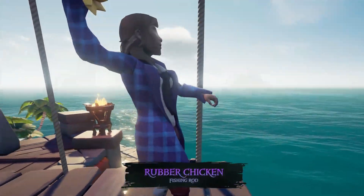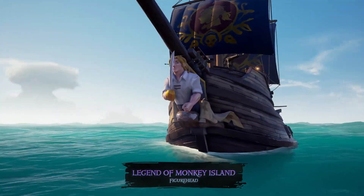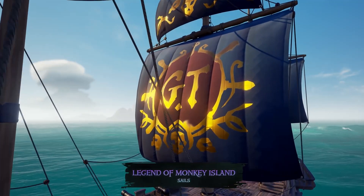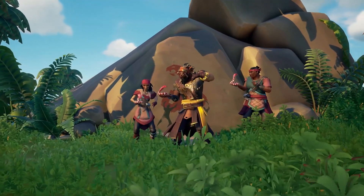Probably my favorite thing in this Pirate Emporium update is the pocket serpent emote. I really like these emotes with the little pets that you hold in your hand. In the past we've gotten a rock pet, a crab, and a rat — now we have a serpent that you can have in your hand, which looks pretty cool.